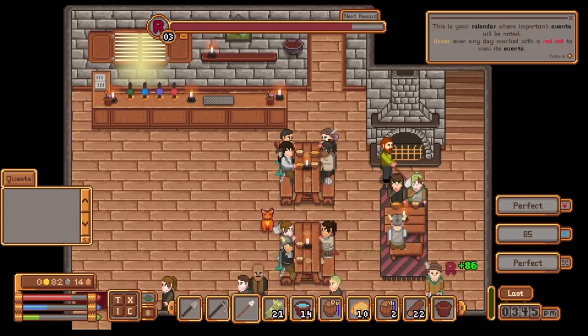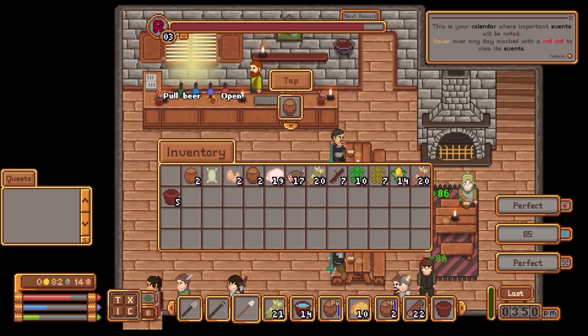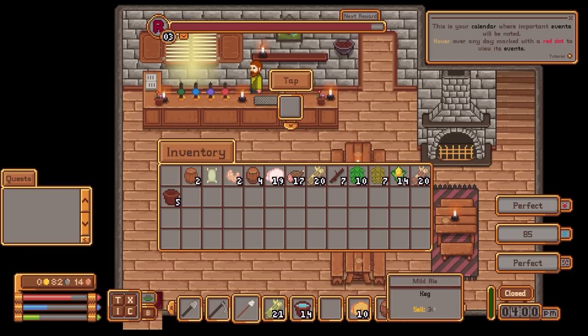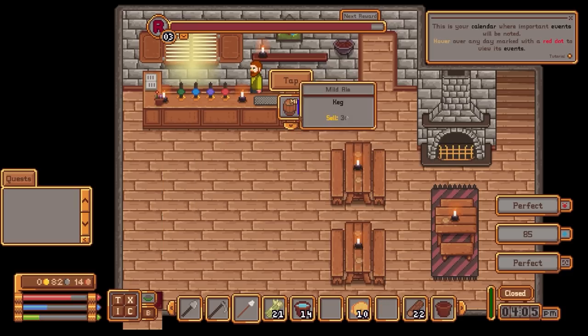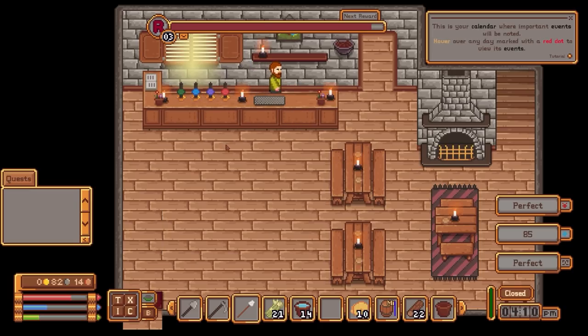Someone compliments the beer: 'This must be what the angels drink' — thank you very much, that's a nice compliment. There's an empty keg, so we'll take it. That's why they weren't ordering any ale — because there wasn't anything there. So I'm going to put the porter in here and the mild in there. There we go — that is porter and mild. That's fine.